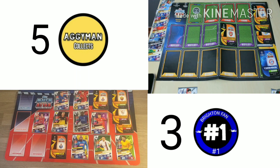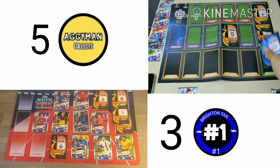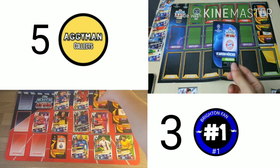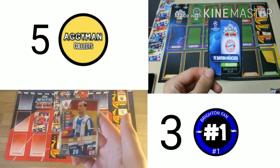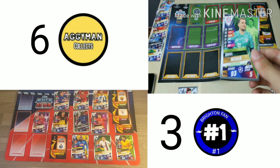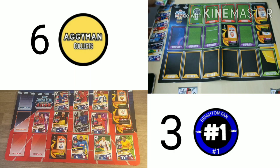I'm going to defend with my Bayern Munich goalkeeper — Manuel Neuer. AggieMan has to play his throwaway card, Thomas with 69. Manuel Neuer 93 defence wins it. We calculated correctly — there's one card left. Apparently we tried to film this before and AggieMan only had 10 players, one of the best fails in match tax history.